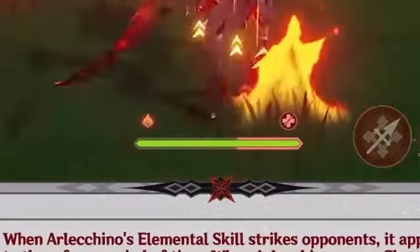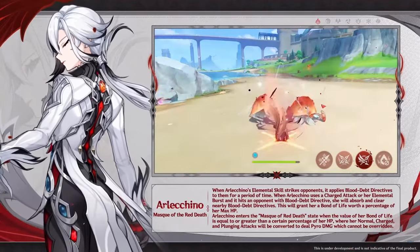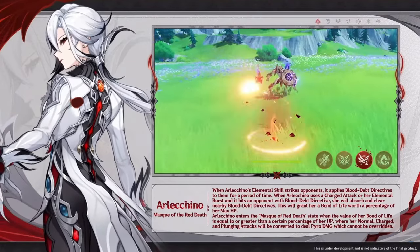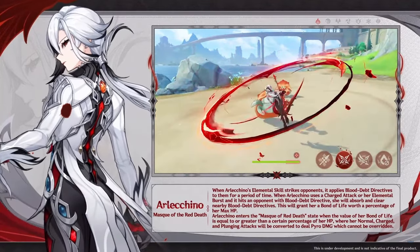When you absorb these marks they turn into Bond of Life. Bond of Life is this red bar indicator around your HP bar. You can also grab or absorb these marks by pressing her ultimate burst ability. So you have two options: do a charge attack or do the ult, and then you will absorb the Bond of Life and get the red bar.